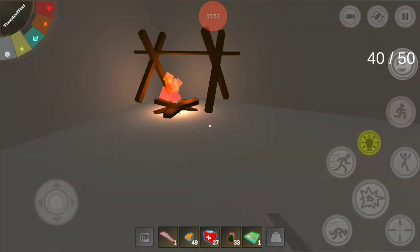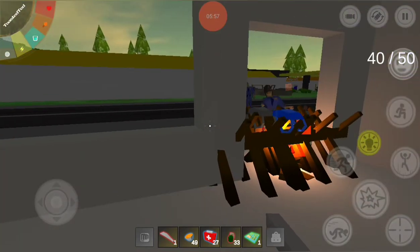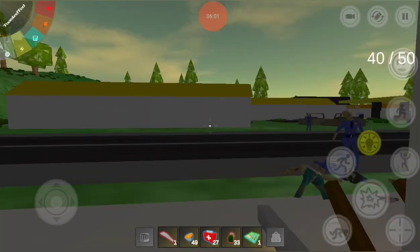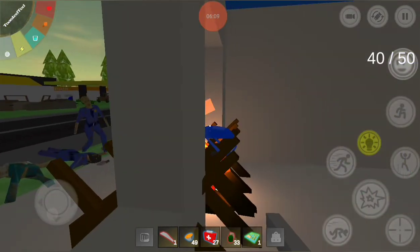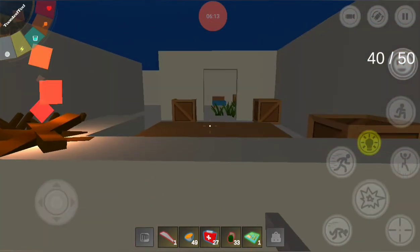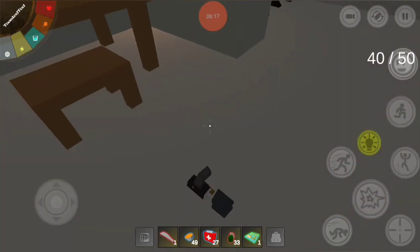This is pretty much the easiest way to build a base. You just find a building like this that no zombies are already in. Like if you go to that store or the grocery building and try to build a base there, every time you spawn in, there'll be more zombies inside it anyway — so it's kind of redundant. But you could build one in here and now they can't get in, and if they do, they have to get past a second set of barricades, which is nearly impossible.